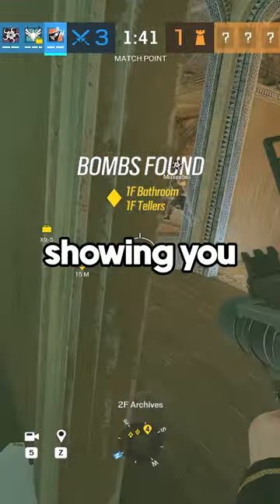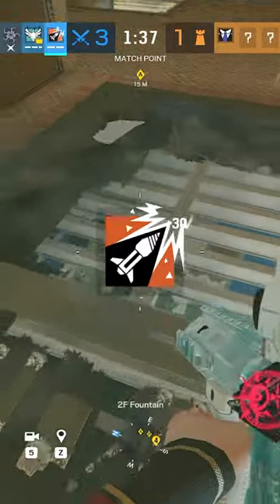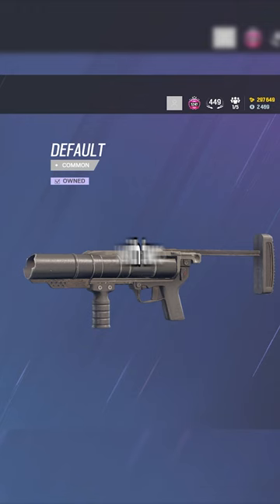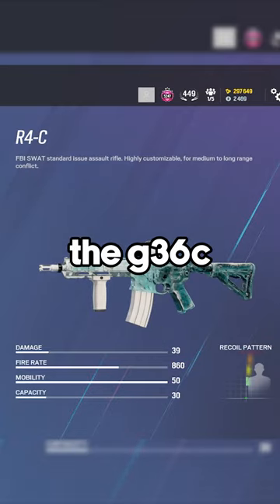In this video series, I'm going to be showing you guys how to play every operator in Rainbow Six Siege, starting with Ash. Ash is an entry operator with two ranged soft breach charges. She has two guns: the G36C and the R4C.